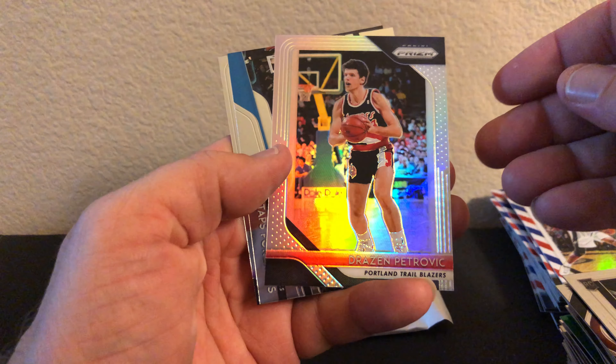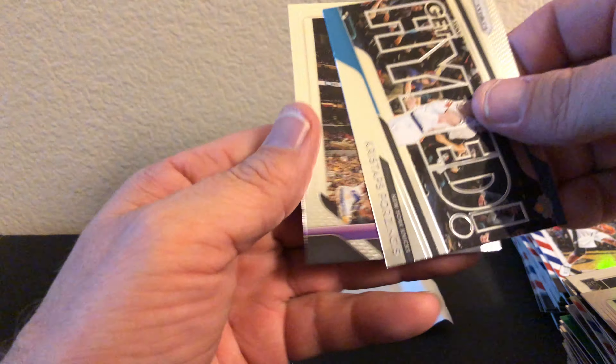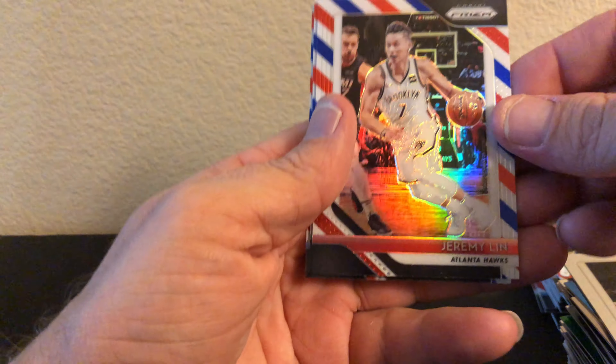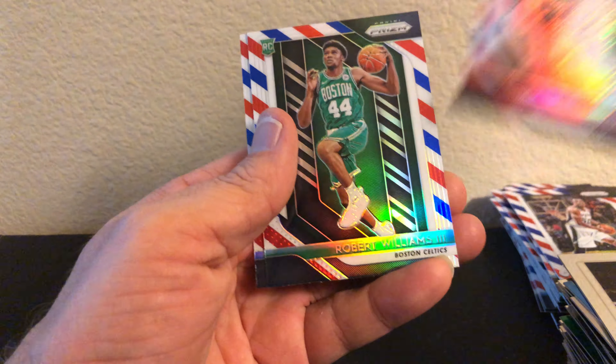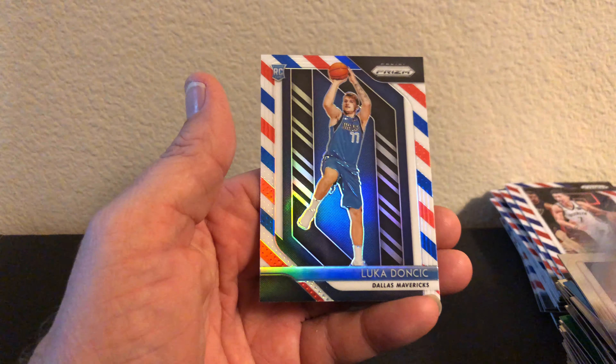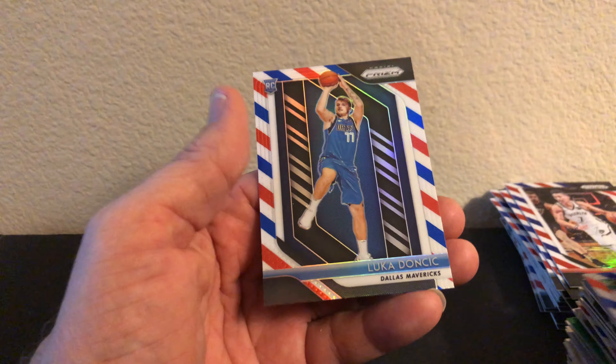Last regular pack - Lonnie Walker, Petrovic Silver, Porzingis Hyped, and Toby. Last pack - alright what do we got? Jeremy Lin, ooh - Robert Williams the third! Get out of here, you gotta be kidding me! What a box, what a box!